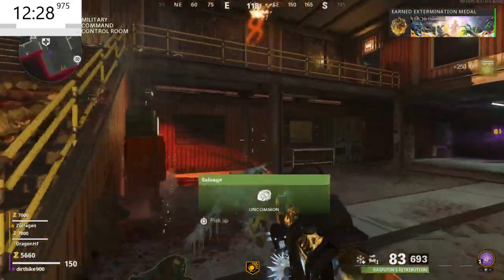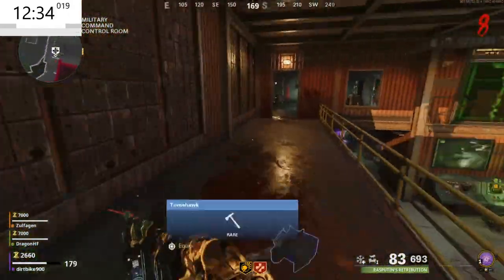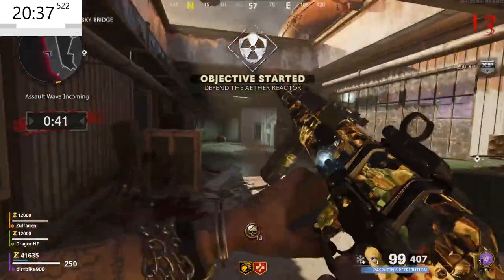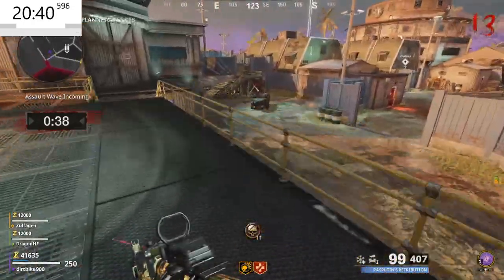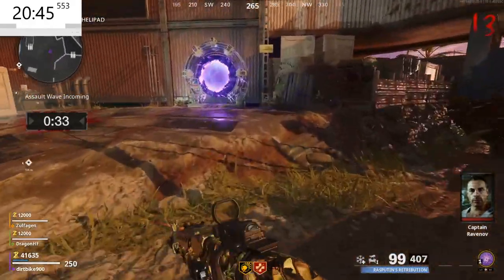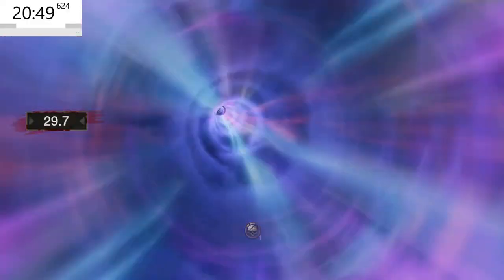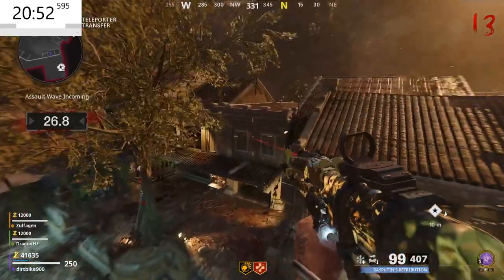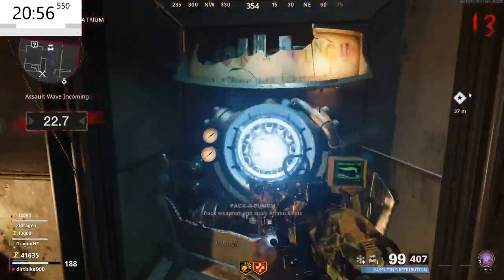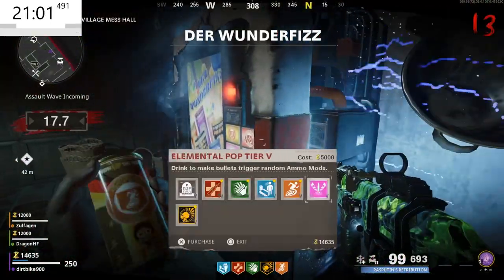Once you get 2500 points, during a round change jump down to the first floor to the left of the colonel's office to find jug. On your first assault wave, run back to the spawn — it's the best time since you won't get caught up mid-round. There's nothing worse than being 20 minutes in and dying stuck between crates and a zombie. Make your way to the pack-a-punch machine, get your next tier on your pack-a-punched weapon, and spend the rest of your points on more perks.